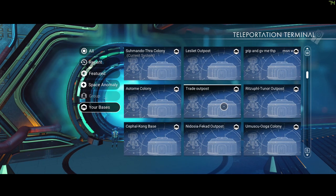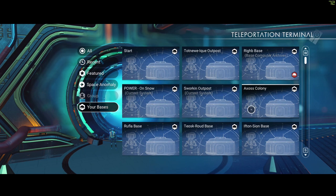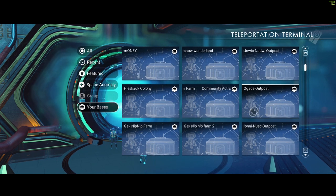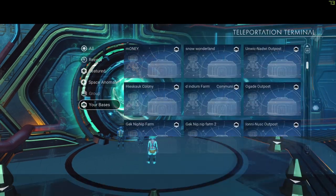Scroll down and preferably pick a base that doesn't have many items in it, because that's going to help with loading times. Since this is a new glitch you want to make everything as smooth as possible to guarantee success. Pick your base and teleport through.